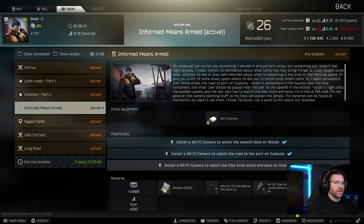Welcome back y'all to another quest. Today will be a Skier quest — this will be 'Informed Means Armed.' This is a little bit longer one. You've got to queue into a couple different raids. Basically you have to put Wi-Fi cameras in Woods, Customs, and Interchange.